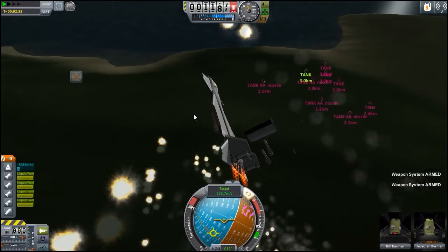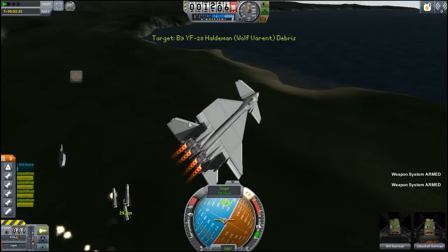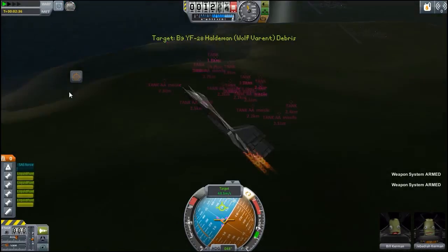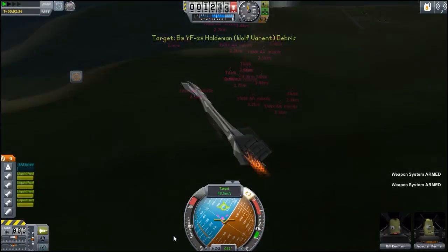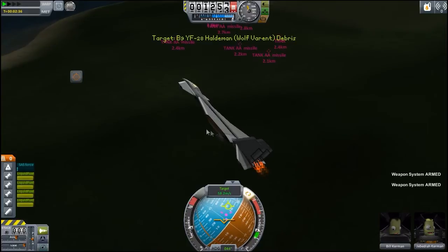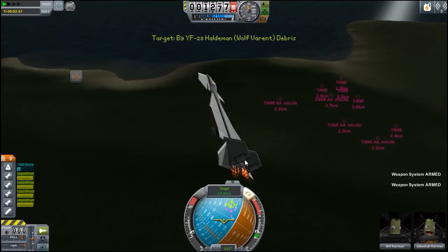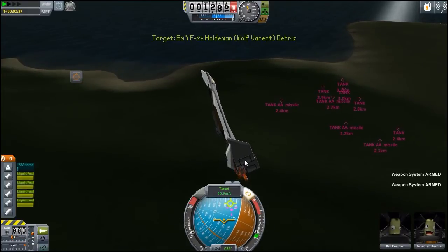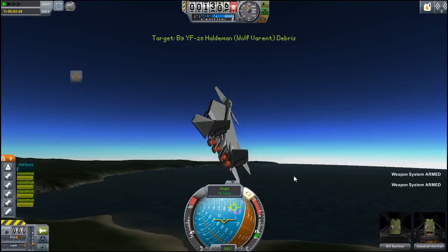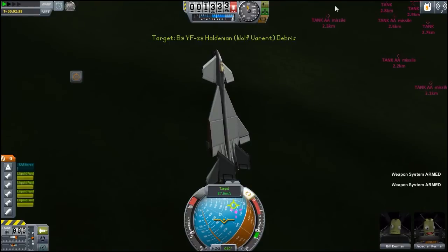Those flares didn't help too much — it hit me. So as you can see, all my munitions are falling off and everything's gone wrong. I wanted to have at least a second firing run, but never mind. We've still got all our engines — I don't think we can save this though. This ship is royally buggered. I've still got most of my control surfaces but I'm losing half my wing. It's only a flesh wound. They're going to be launching again though.